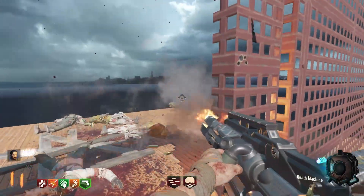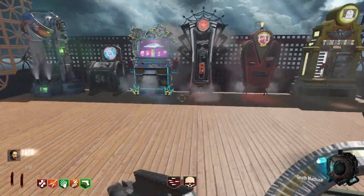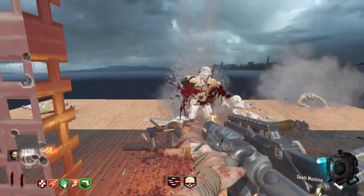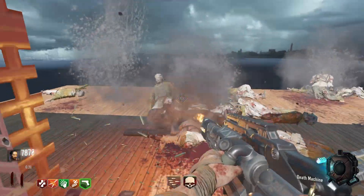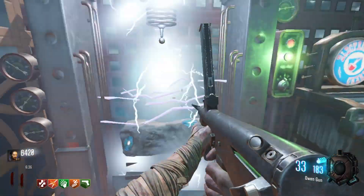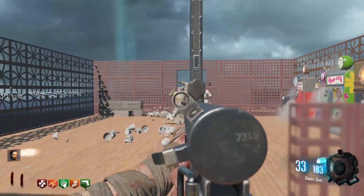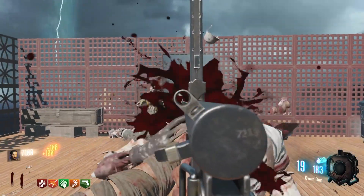I guess I did get the Death Machine, even though it's a really early round - it's only around 11 - and I got the Death Machine. I just figured might as well use it. Let's go ahead and see what this might give. Tombstone - definitely not a perk I need, nor want, nor am I going to use.